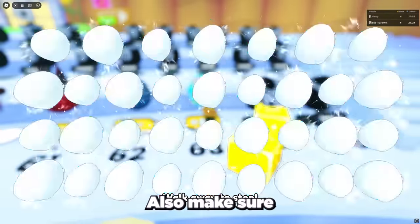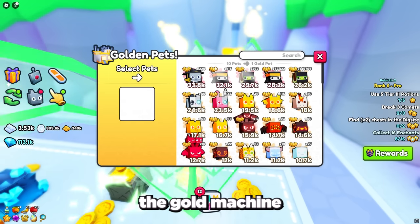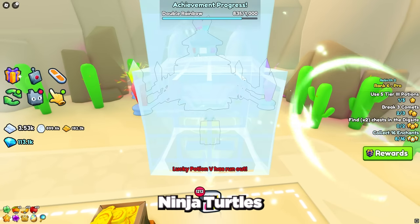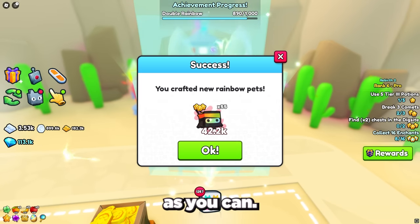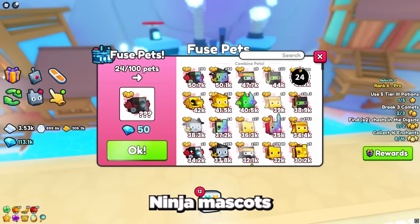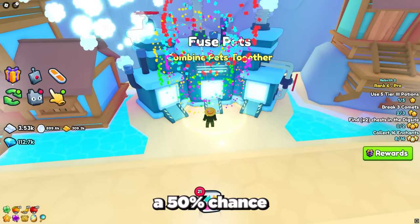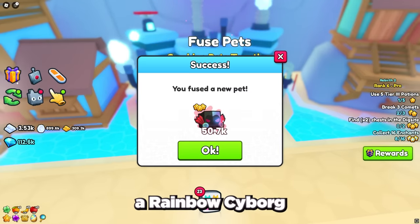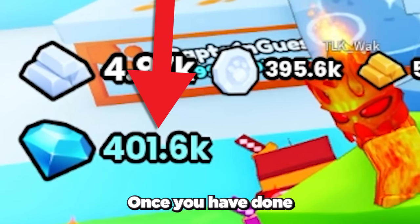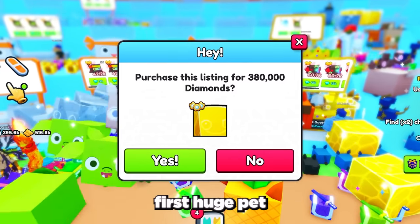Then go to the gold machine and then the rainbow machine, and get as many Rainbow Ninja Turtles and Rainbow Ninja Mascots as you can. Then go to the fuse machine and fuse either 24 Rainbow Ninja Mascots or 45 Rainbow Ninja Turtles. This has about a 50% chance to give you either a Rainbow Cyborg Dominus or Rainbow Ninja Cat. Once you have done this process a few times you should have enough gems to get your first huge pet.